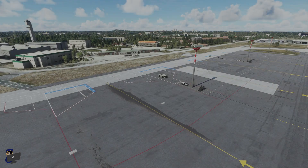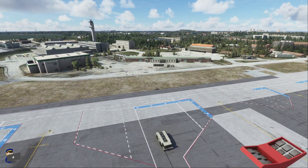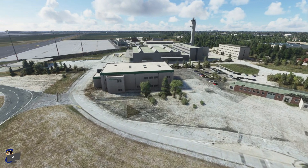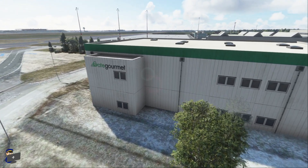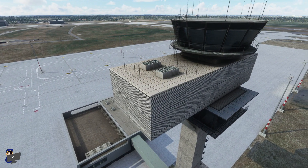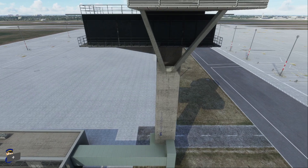This is the cargo apron, and I have to say it's a little bit devoid of life. There are a few vehicles and air stairs scattered around, but it does look pretty bleak and empty. We also have a couple of buildings modelled adjacent to it which are pretty poor — the texture resolution on this Gate Gourmet building, for example, is very low indeed, and the sign looks pretty blurry. The control tower looks pretty reasonable. Again the textures aren't the best, but it's been well modelled and we have some nice weathering, particularly on the concrete down here.